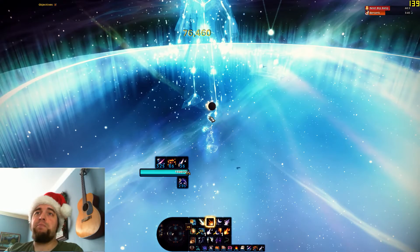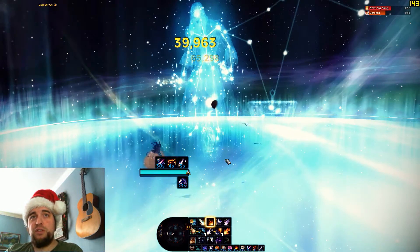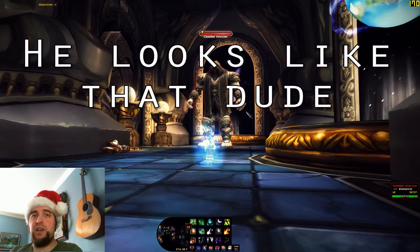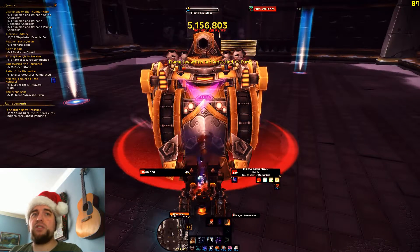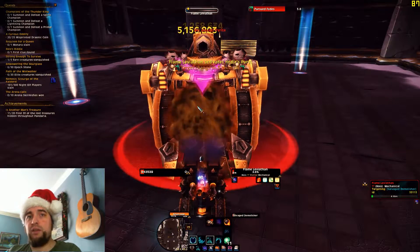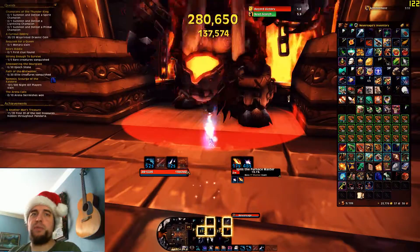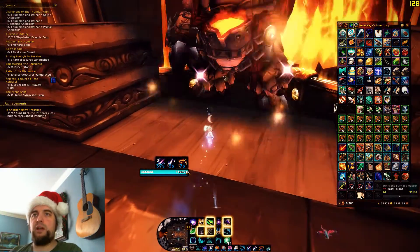For Flame Leviathan, all you've got to do is talk to the Ancient Stonekeeper guy. He's a big gray guy in the base camp — tell him to activate secondary defenses, and then just kill Flame Leviathan like normal, and that's hard mode. Razorscale and Ignis do not have a hard mode. Just kill them and get your low chance at a fragment anyway.